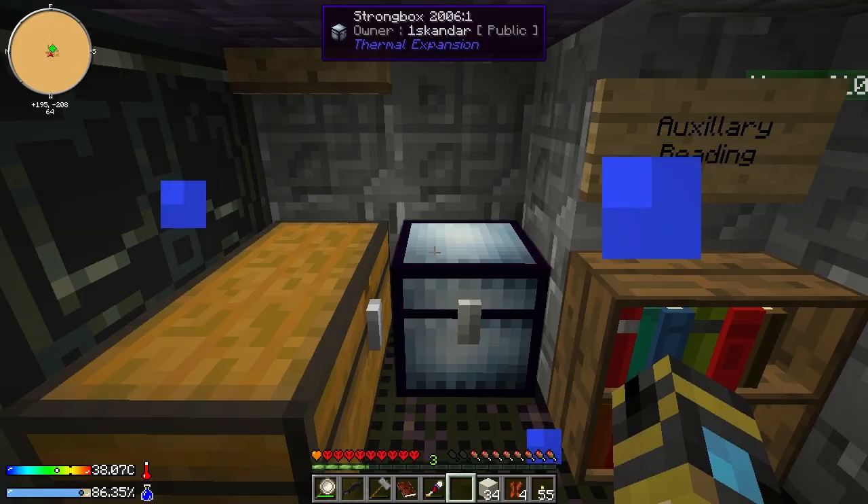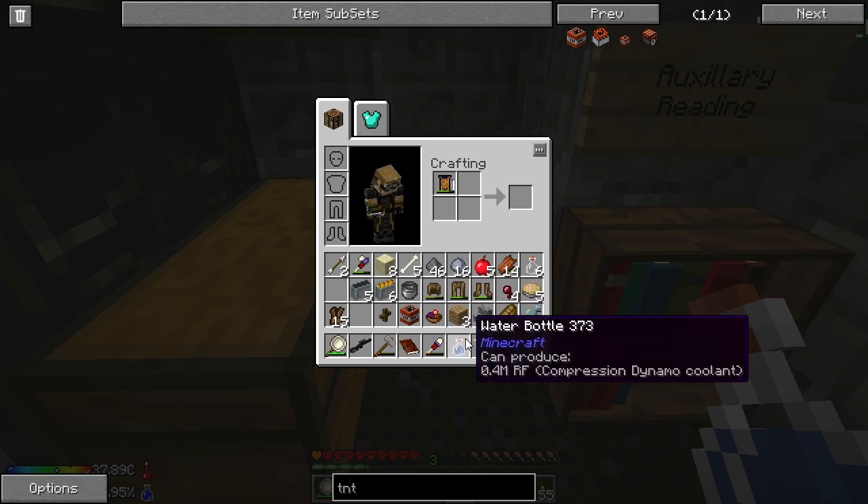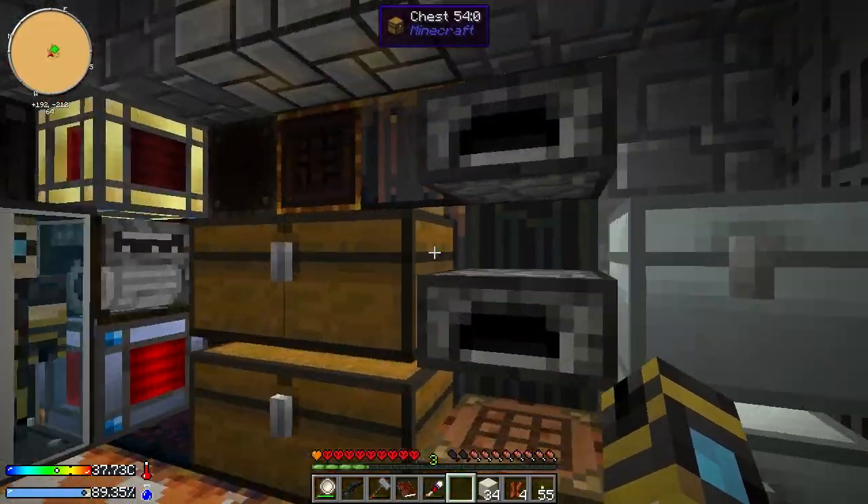I'm gonna build my smeltery right here next to the tree. Or do you want it underground? I'm gonna build it, and then if we decide to move it later, we'll move it later. You build it and we'll just move it if we need.